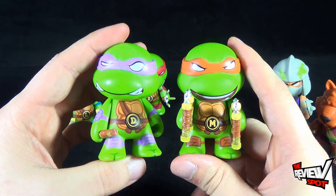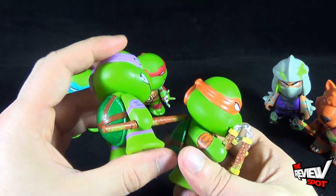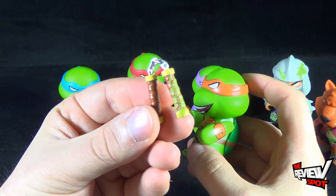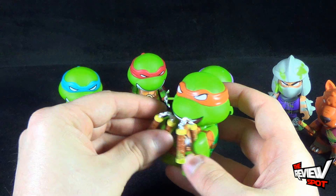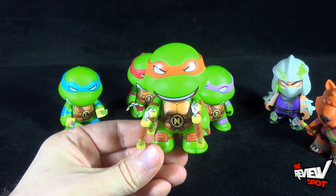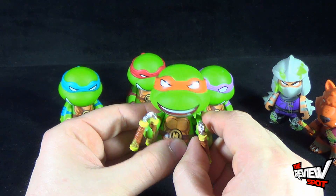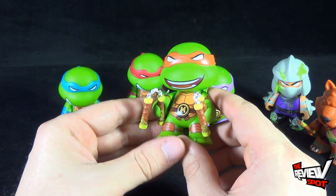I like the white pupils with the turtles but not as much with Shredder. Mikey's got more of an open mouth, more wisecracking expression. Michelangelo was the hardest to get his accessories in because of the size of the nunchuck handles — I did pop the arms off a couple of times. Because the arms sit close to the torso, the weapons sit really close as well, and they do pop out from time to time.